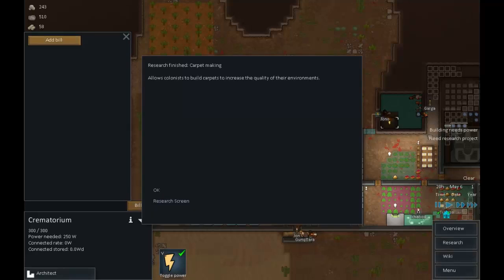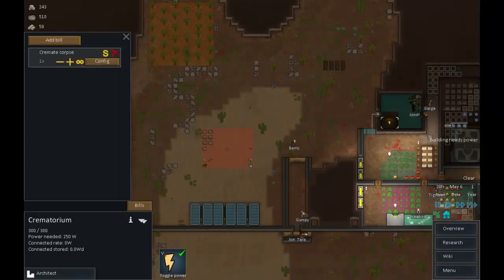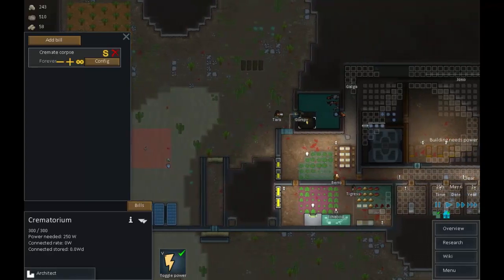Setting up the bill on the crematorium - once powered, cremate corpses forever. Limiting the search area so it doesn't wander off across the map. Carpet making bill is done. Let's do machining research next.